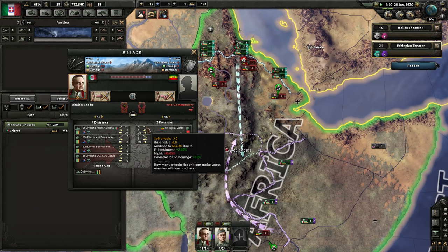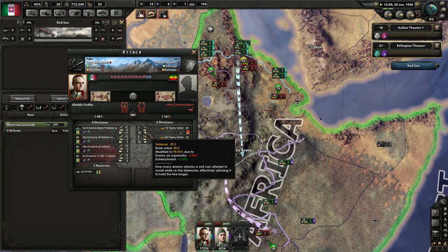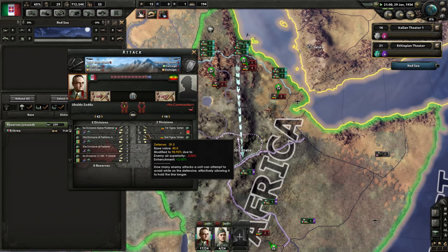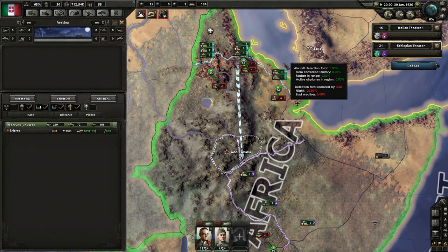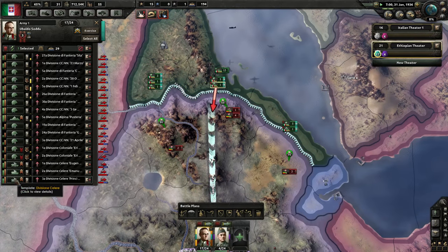Looking at the stats — defender tactic damage — right here, it lowers their defense. Defense is the amount of free hits you can take before you start taking real damage, like armor. Unlike EU4, there is one major difference between attacking and defending in HOI4: on defense, your defense stat is how much damage you can soak before taking real damage, and on the attack, your breakthrough stat is how much you can soak. So if you're attacking, you want units with high breakthrough.